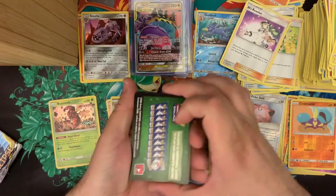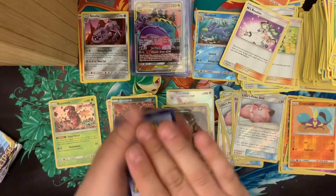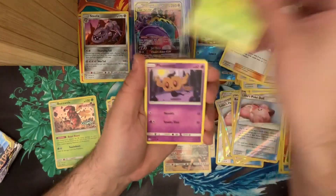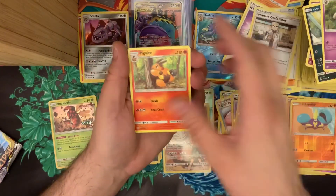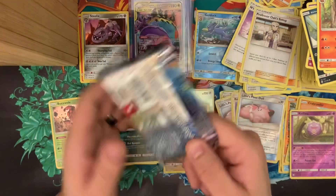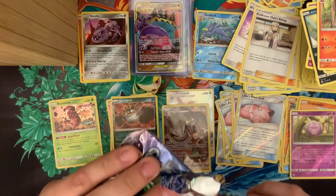Seventh green code. I just want one hit. Cottonee, Rowlet, Phantump, Alolan Grimer, Dusclops, Professor Oak's Setup, Pignite, reverse common Koffing, and a rare Grandpa. This is the last one — this is our hopes and dreams about to get dashed.